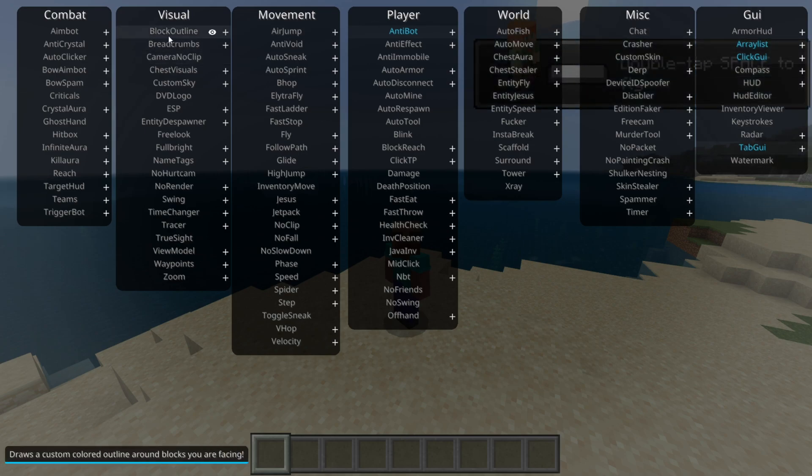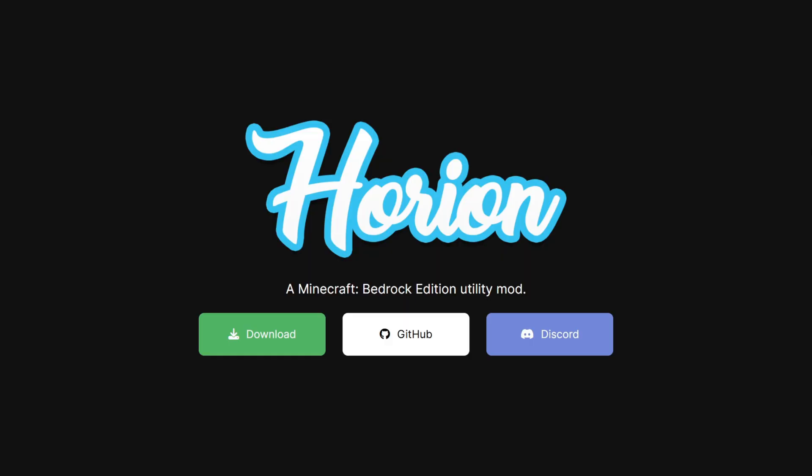Horion Client has updated to 1.21.44! So to get it, you can head over to horion.download.